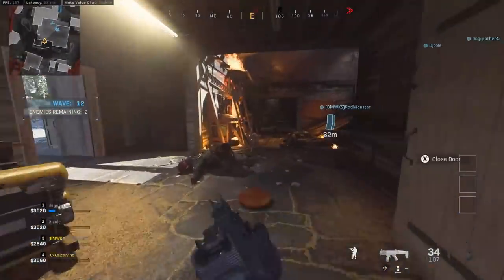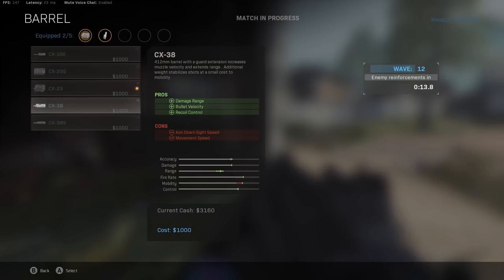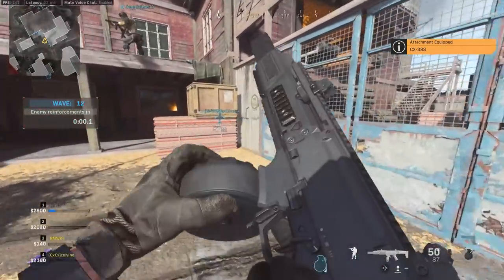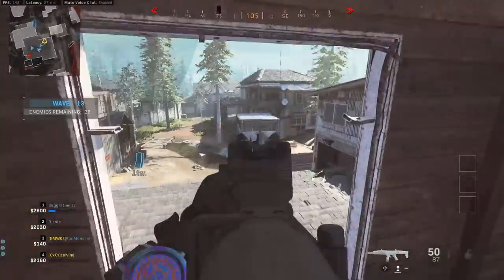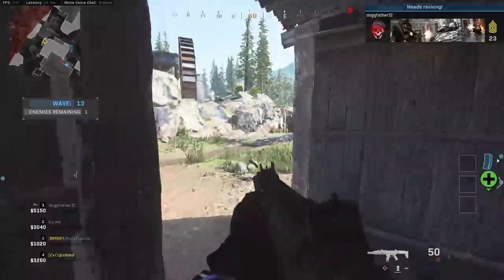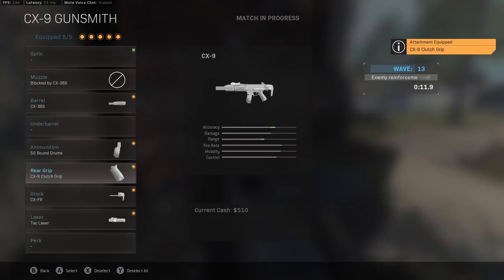If you pair this with a rubberized grip tape it'll be a super good melt machine. The barrel is where this gun gets most of its customization. There's one that's maximum and one that's a middle ground. I think this barrel — very similar to the Nightshade barrel the ISO has — is going to be the best one. The ADS speed takes a hit, but the bullet velocity and recoil control are greatly increased, which is very important especially in Modern Warfare where maps are a little bigger.